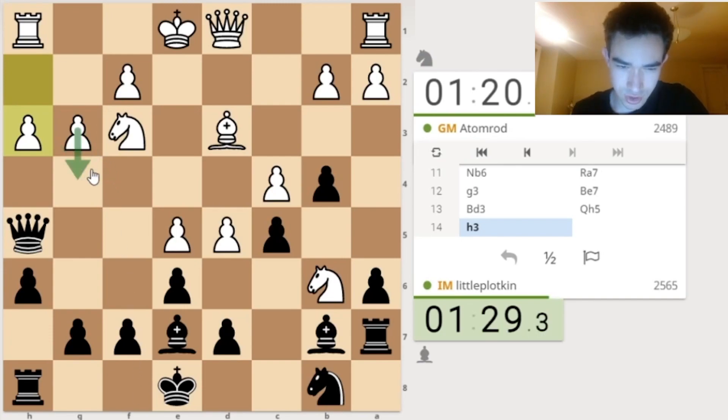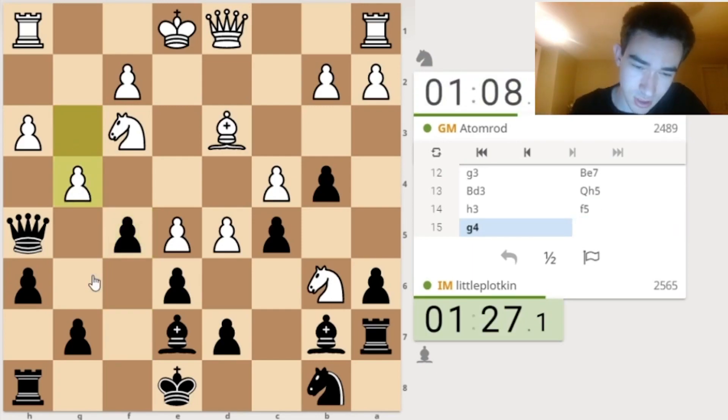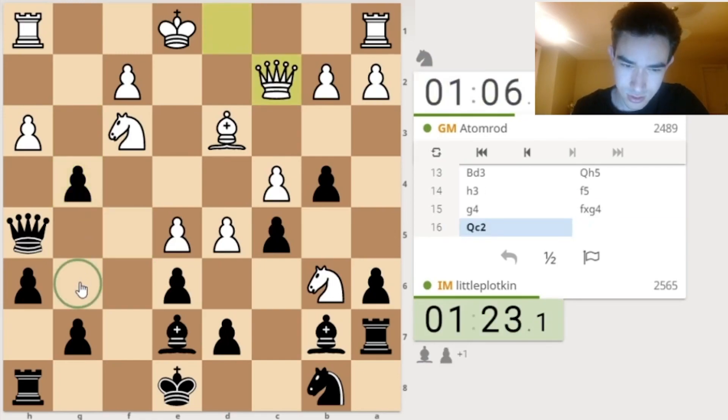So he wants to go here. We have to play F5. I'm stopping G4 because obviously I just take. If he takes, I just take back. This position is a mess. You can hop — G4. Am I missing something? He's going for this.